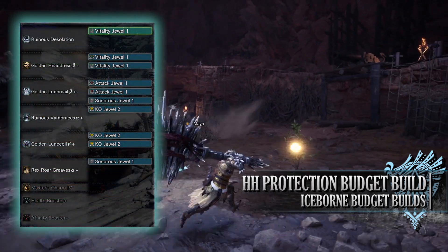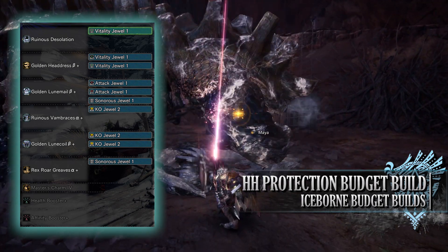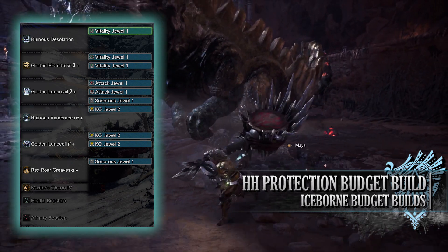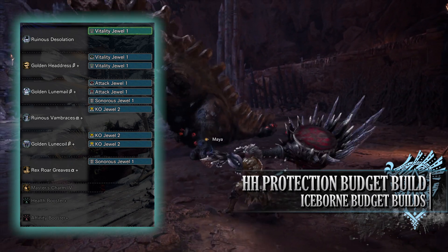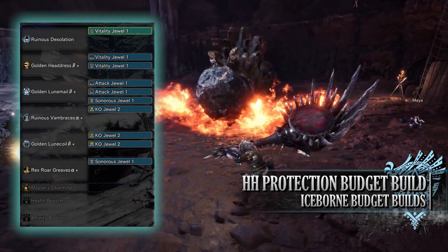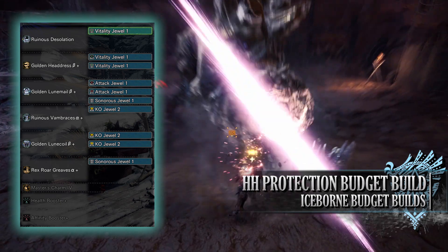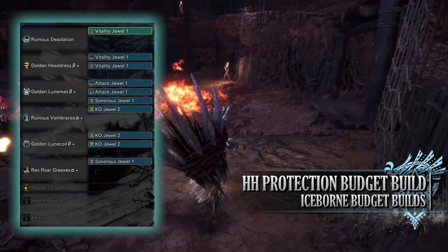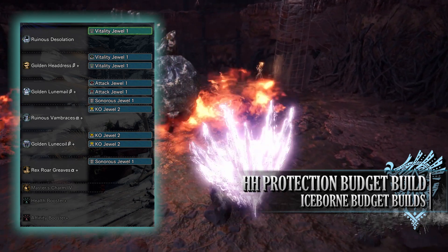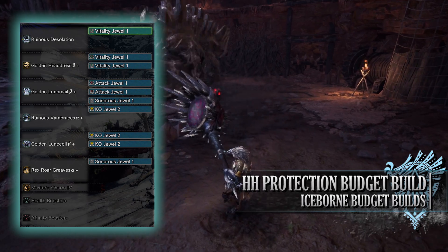With these budget builds, they're aimed at players who do not have access to a large jewel collection, so rare jewels aren't really used. However there are jewel sockets and it's wise to use them if you can. I'd recommend vitality jewels for health boost, attack jewels to increase attack boost, sonorous jewels for horn maestro, and then I've gone for KO jewels for the slugger skill. Of course, replace them with what you have available.